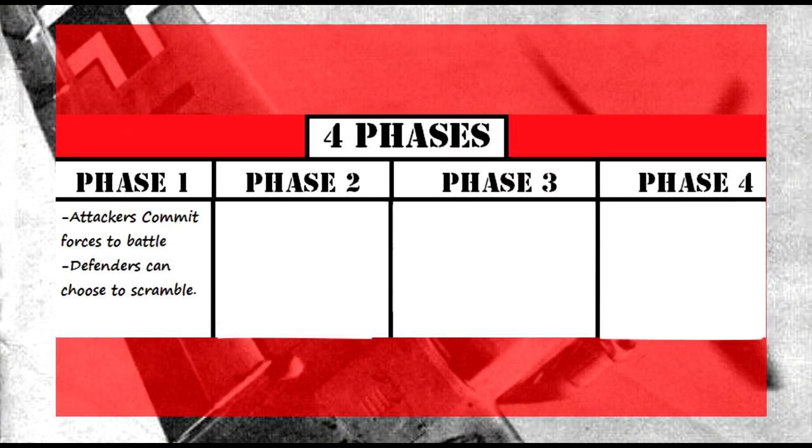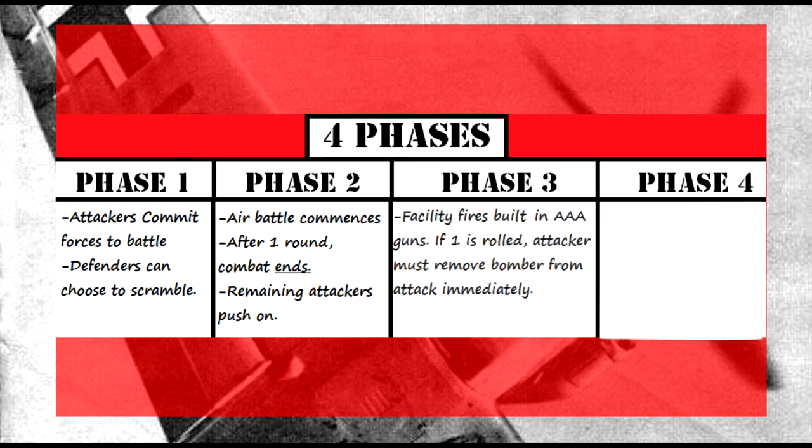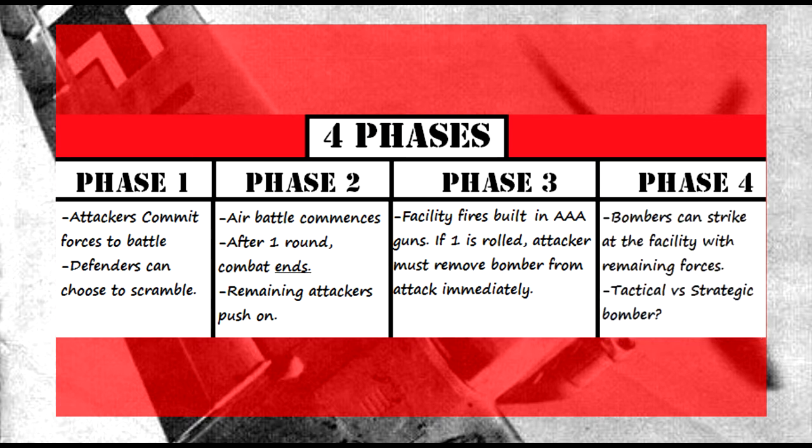If you wanted to break strategic bombing down into four phases: Phase 1 is where attackers commit forces to the battle and defenders can choose to scramble. Phase 2 is where the air battle commences, and after one round of combat ends, the remaining attackers push on. Phase 3 is when a facility fires its built-in AAA guns. If a 1 is rolled, the attacker must remove a bomber immediately.